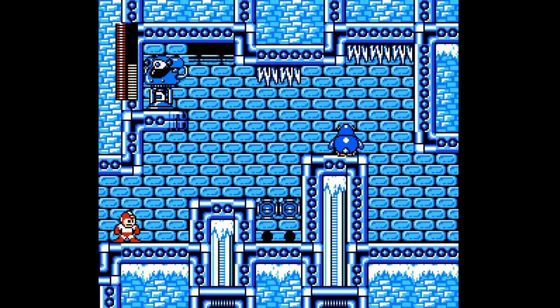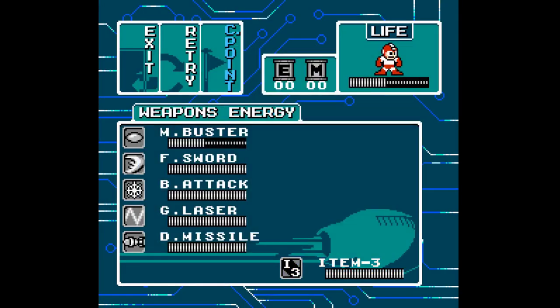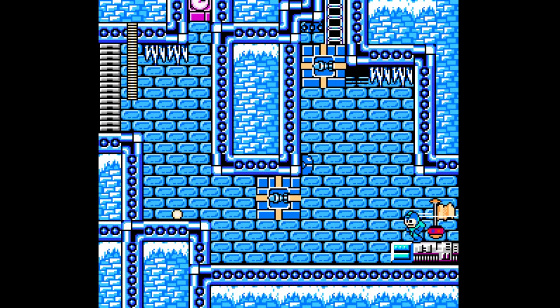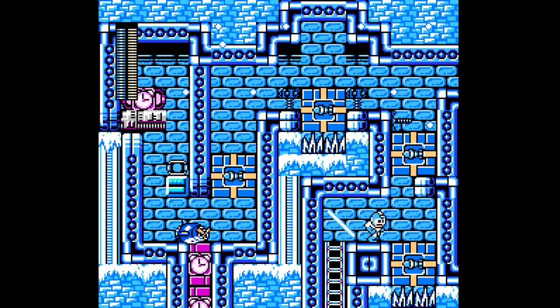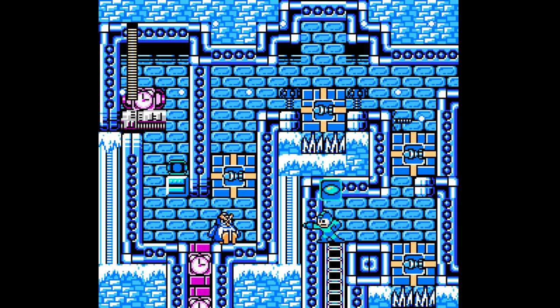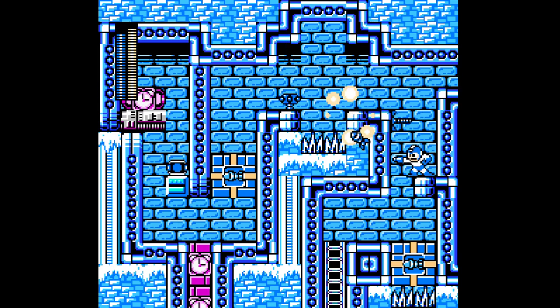Where do I go now? How do we get up there? I wonder if I destroyed something I wasn't supposed to. Yeah, I was not supposed to shoot that Die Missile thing. That's not obvious at all — you see a barrier and you want to shoot it. So you can very easily screw yourself before you even knew what you were doing. Since it doesn't respawn when you walk around, you might not realize it was there — that also happened in my original playthrough, which is kind of funny.